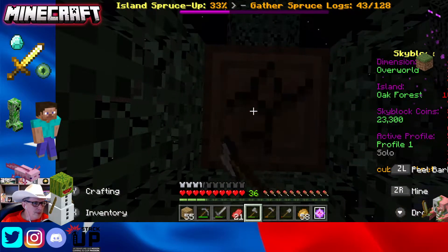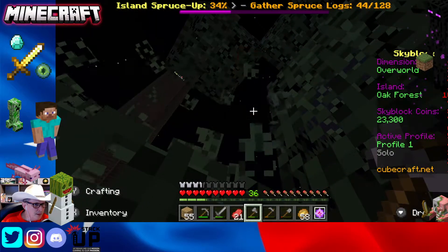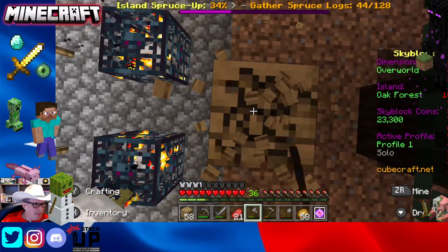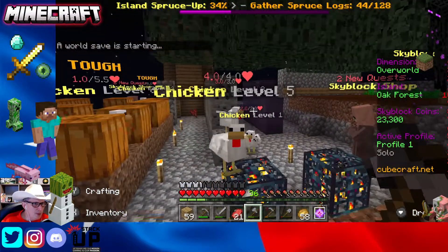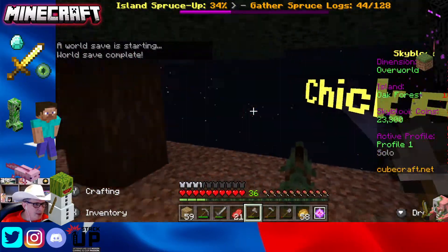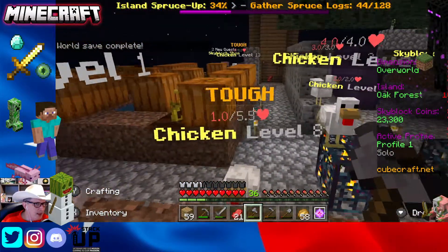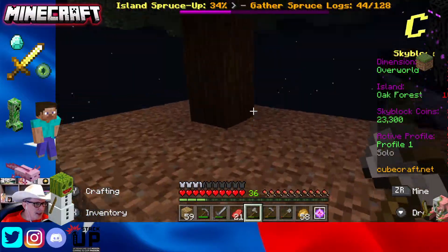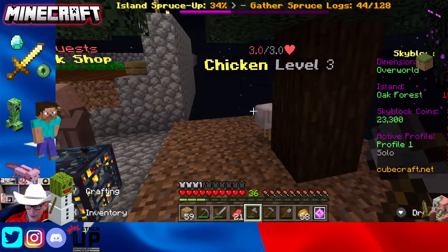We're basically trying to gather as much stuff as we can as quickly as we can. That tree just grew so that's what we're up to — running the circuit, gathering materials, and doing anything we can to expand the wheat farm and the tree farm. I'm going to pause again and we'll be back in a minute to update you on our progress.